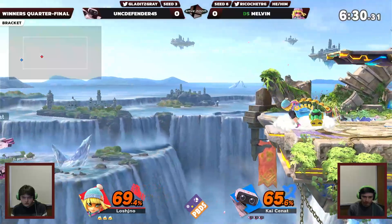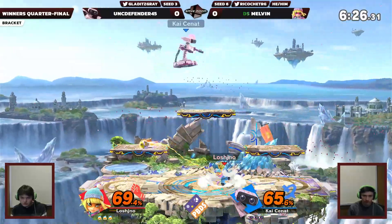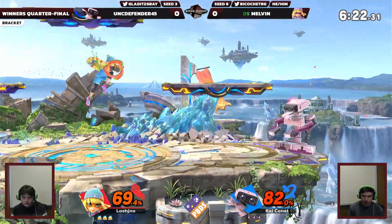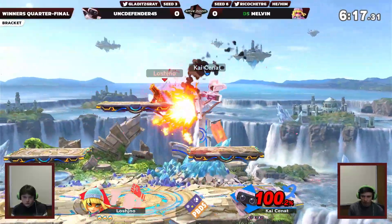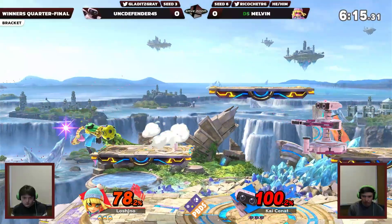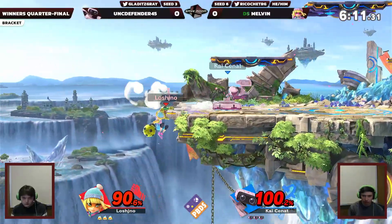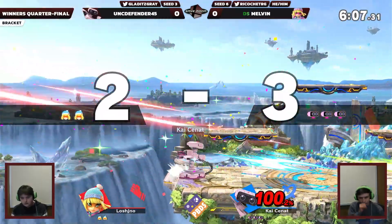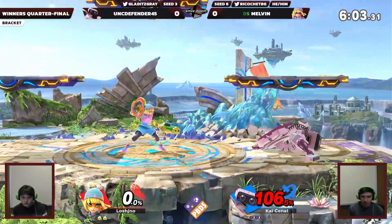Which I'm sure Gray did to learn in the first place. That was a very nice job of getting back on stage. He may have very well been out of fuel on that one. Getting just constantly edgeguarded away by Min Min, which is one of the specialties of the character. Very obviously going to happen behind Rob. That was a nice back air right there — takes the first stock in Gray's favor.